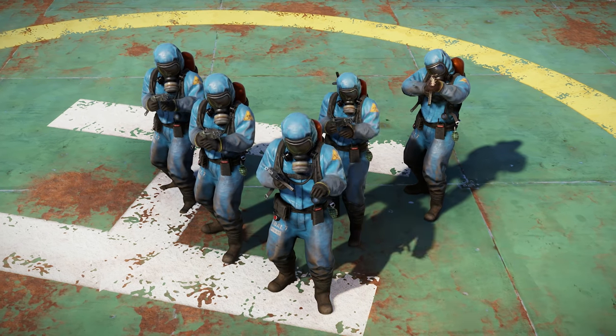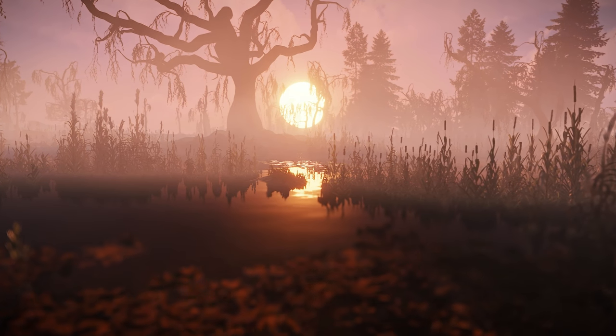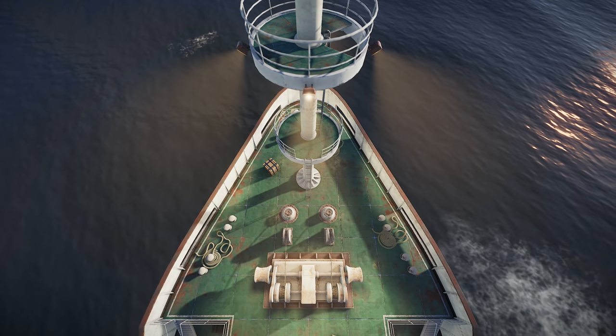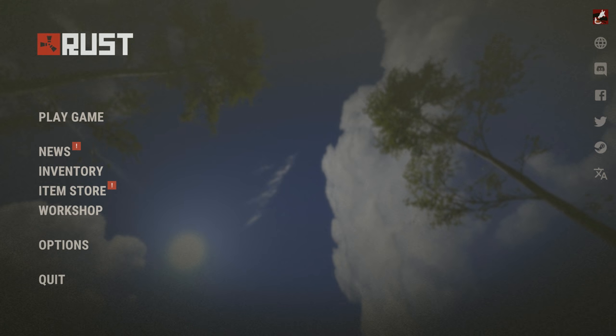The big news at the moment is that over the course of this month, Gary has decided to have a concerted nibble at the low-hanging fruit that is Rust's menus, rearranging the familiar furniture and adding some much-requested features. If you head over to the staging branch you can see his progress now. Gone is the comfortingly dull plain background, which has been replaced with a nice view of looking up at some trees — a view you'll also be seeing a lot of in game.